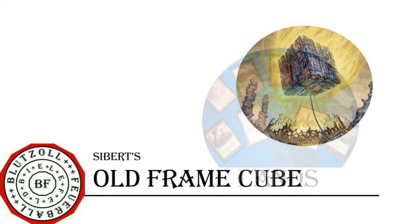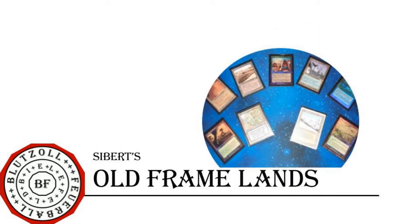Let's start with the land base. The land base is almost like every cube in that duals and fetches are available. However, there are only two cycles of five friendly-colored fetches — the Onslaught ones and the Mirage ones — since enemy-colored fetches only first appeared in Zendikar. That is a drawback in terms of mana base, but it still works.